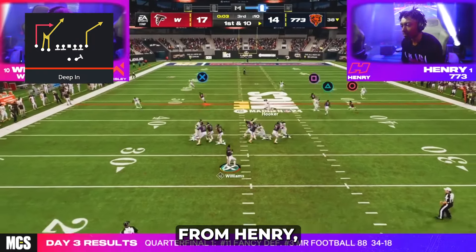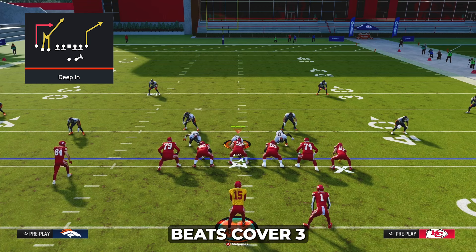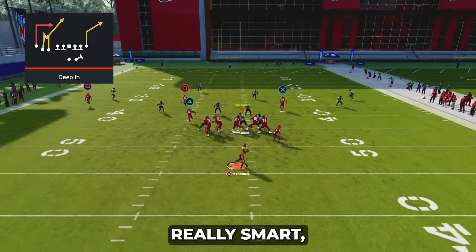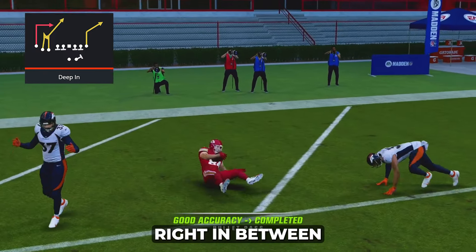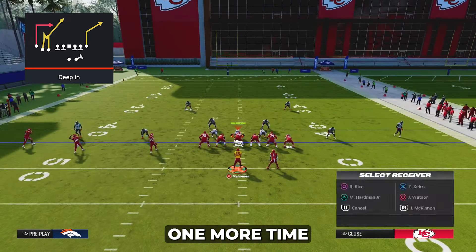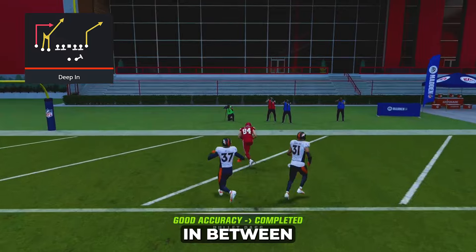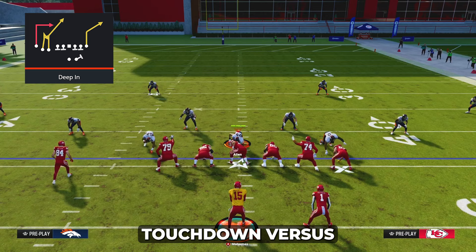The next play I actually stole from Henry, who used it in the $300,000 Madden Bowl, and the play is called deep in. This play beats cover three even faster than PA boot shot. All you have to do is streak your triangle receiver, motion him in, and snap the ball. If you're smart you make a quick rollout to make the throw even easier. What you'll notice is it's an easy dot right in between the safety on the outside third. Snap it again, wait for the circle receiver to come open, and throw it wide open for an easy fast one-play touchdown versus cover three.